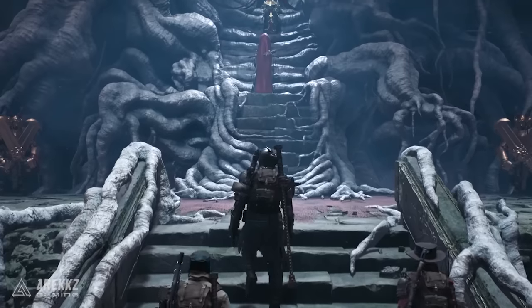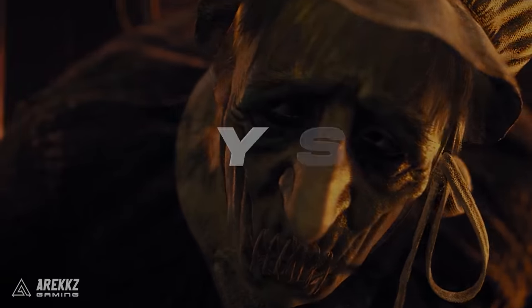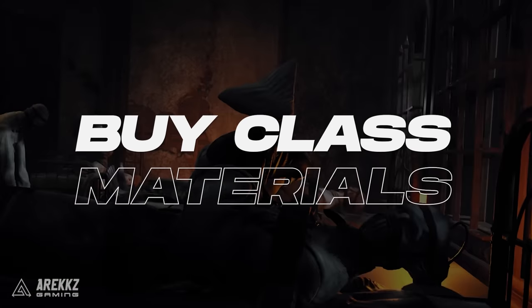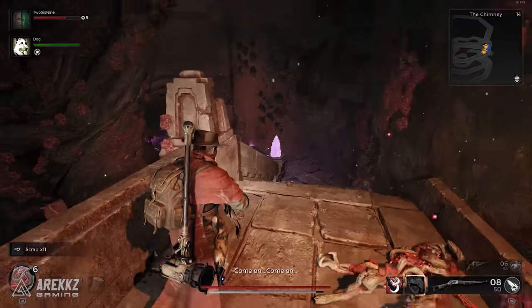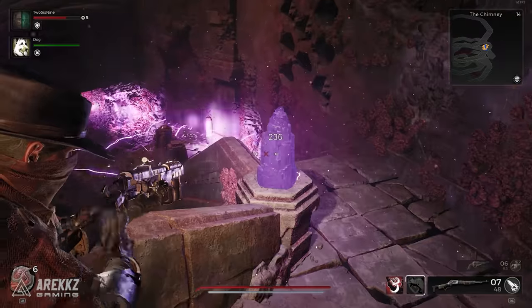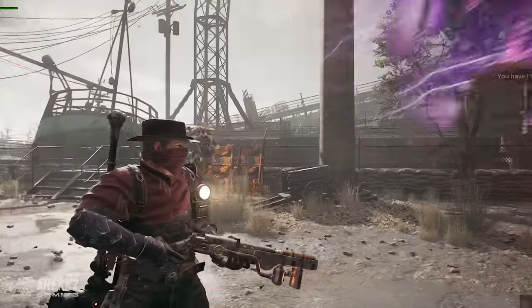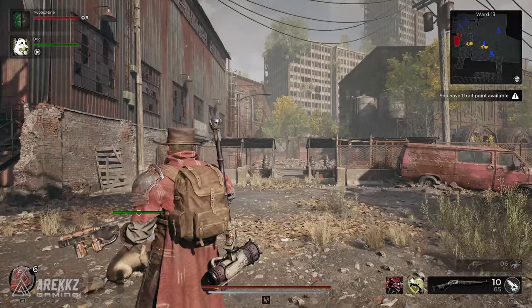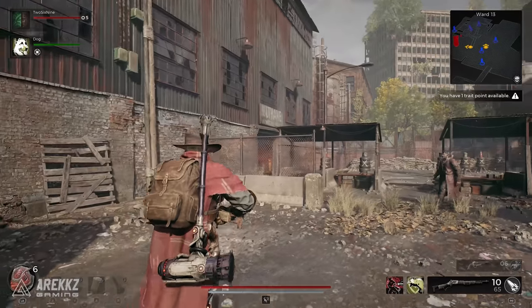The way that this works is when you are in the Ward 13 hub area, you have access to a bunch of different vendors. These vendors sell items that are effectively called engrams that you can then use to unlock the other classes. Let's go through this and I'll show everything in the menus a little later on. Here we are in Ward 13 — there are a few shops that sell particular items and I'm going to show you each one and what class they actually correspond to.